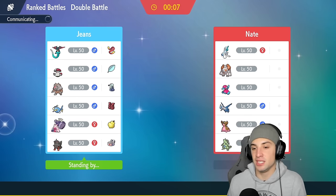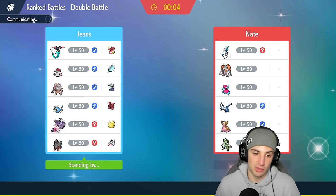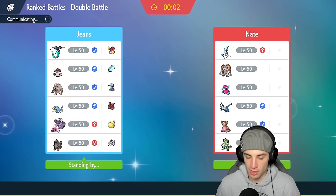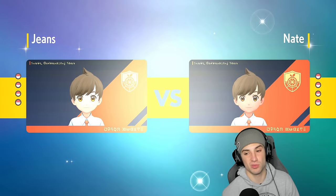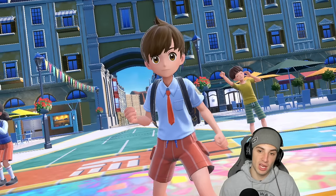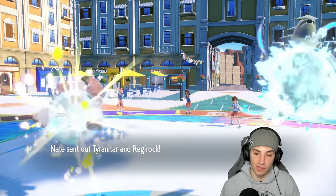I think they might lead Porygon2 to pop Trick Room. I have Amoonguss on the field with Ursaluna — Ursaluna is rather fast but Amoonguss in Trick Room is phenomenal, just Spore everything right? They could also lead Tyranitar and Regirock and just get the sand going. If that's the case I can just drop Earth Powers while Amoonguss Spores. Could also Protect Ursaluna turn one and then start Sporing — not a bad call. Let's see who they lead.